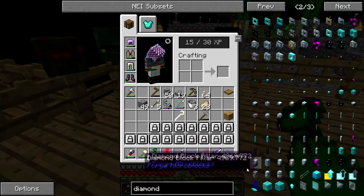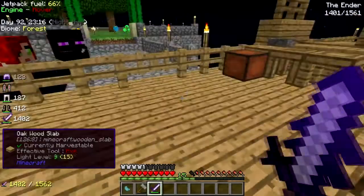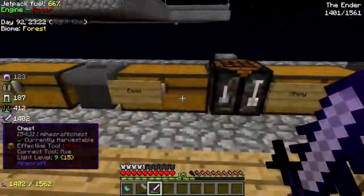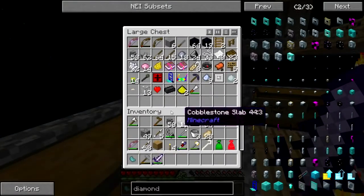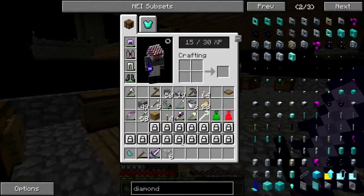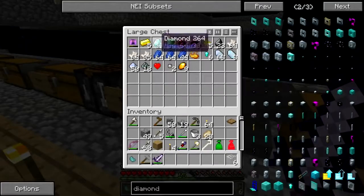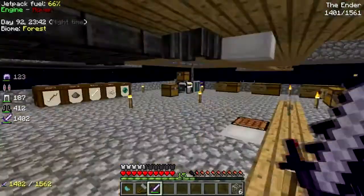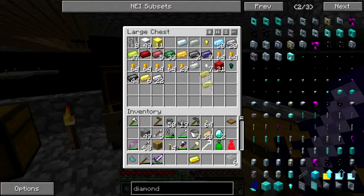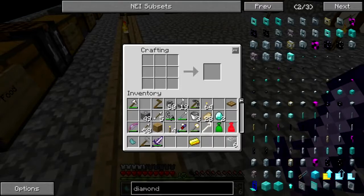Gold, a diamond, glass - that's easy. Turn that into vanilla glass, two diamonds and a gold ingot - all right.